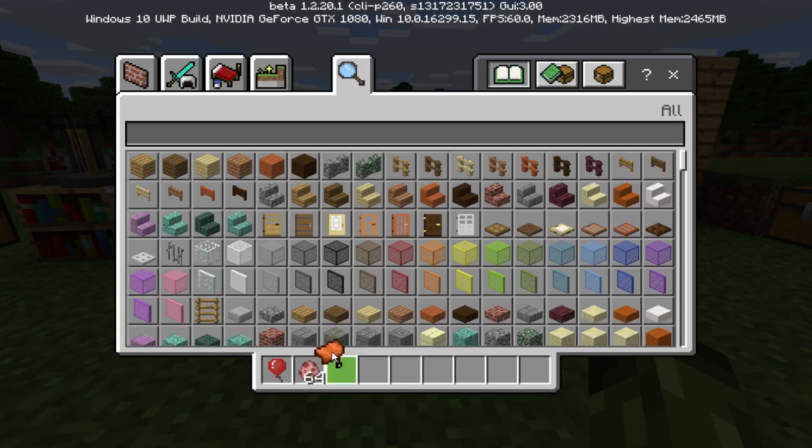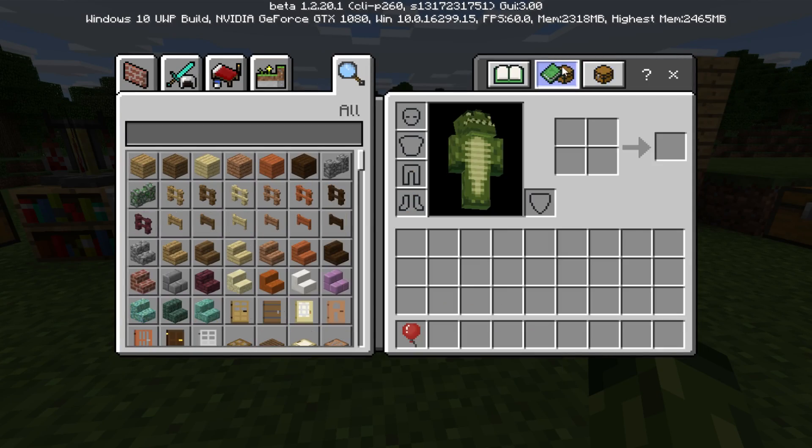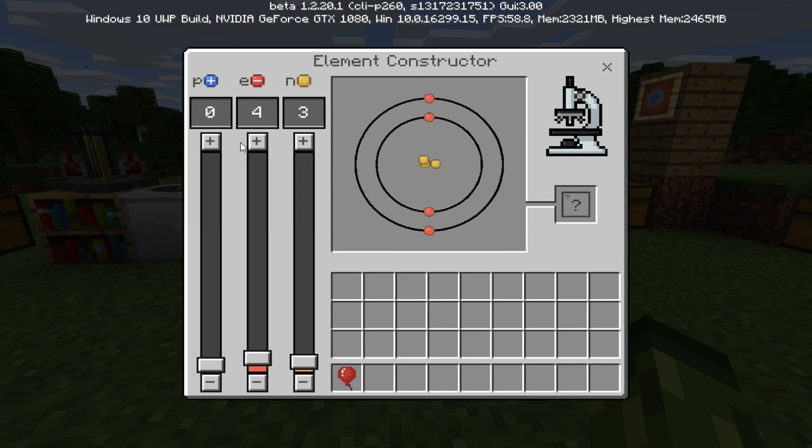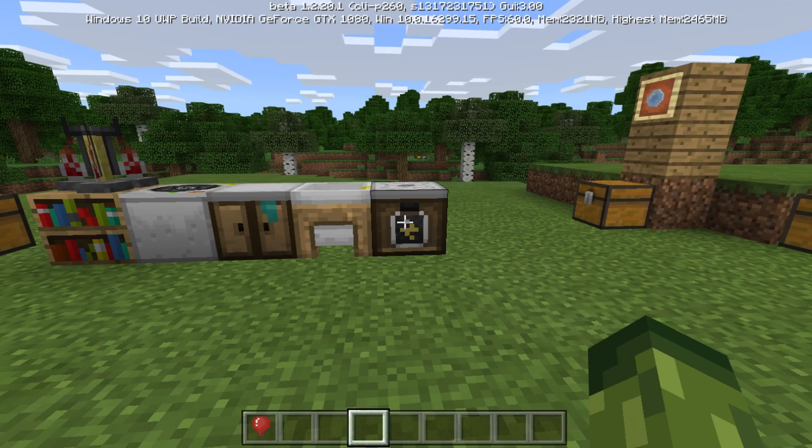In today's video, we are not going to be messing around with the element constructor, which is this. Basically, this is how you get your specific elements. So for example, 3-3-3 I think is lithium. Six, six, and six creates carbon. We're not going to be messing around with that today. Again, there is a link in the description in case you guys want to mess around with them.